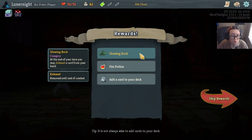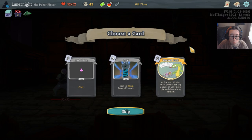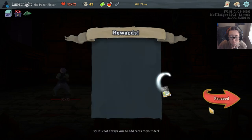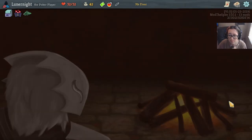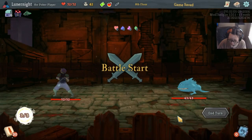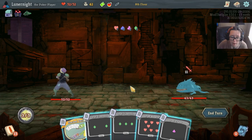At the end of your turn, exhaust a card. You may exhaust a card from your hand. One of clubs — Stack Deck. At the start of your turn, peek at the top two cards in your draw pile and discard any of them. My head. Hey, I get to play an actual thing.